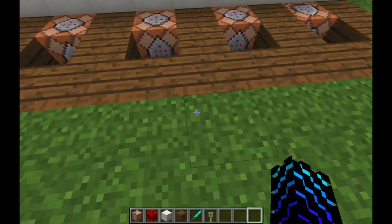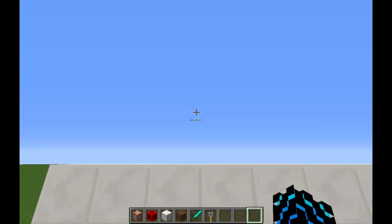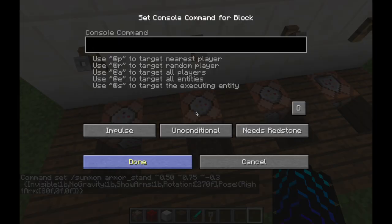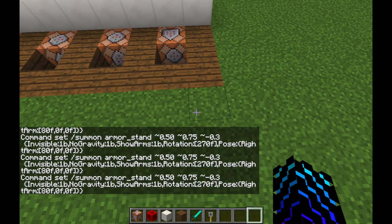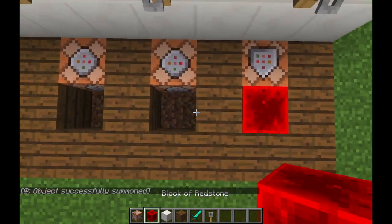There will be commands in the description for every direction, so yeah, this is south the way I'm facing. Now you just paste that code into each of the command blocks, and then you're gonna power each of them.